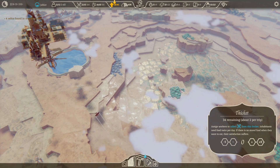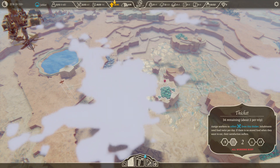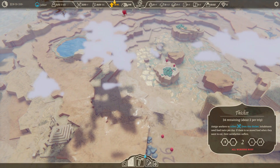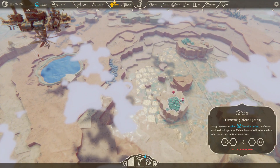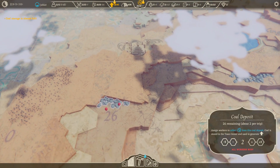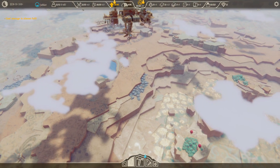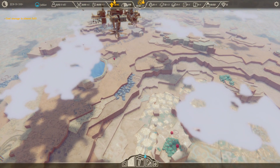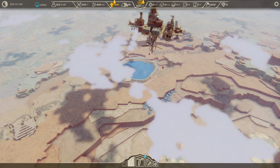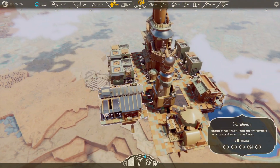We also have some thickets over there as well - we could get some more food. We can hold up to 55 food now, pretty massive. Let's move in between the oasis and the thickets and collect all the stuff from both places. All workers are busy, we're getting coal. We're up to 30 coal - let's remove the workers from there and put two workers on the oasis. I'm surprised the warehouse did not allow me to collect more coal, kind of strange.